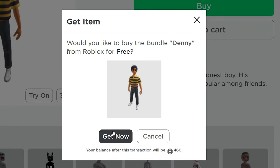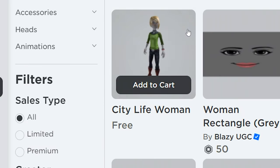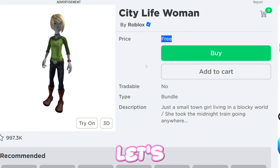Make sure to get him. Lastly, search up City Life Woman, who is also free — let's get her.